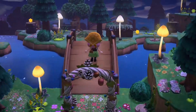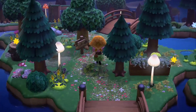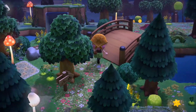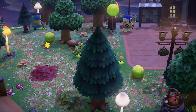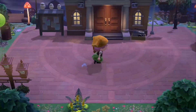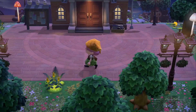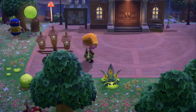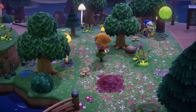Crossing the bridge, you'll reach into this nice little island. Crossing the next bridge over, you'll be reaching the plaza. I was very fortunate that this island had the plaza quite far away from the airport — that's honestly the best thing ever. Around the plaza it's again kept incredibly natural with a lot of trees, a lot of these glowing moss items, and some star pieces.